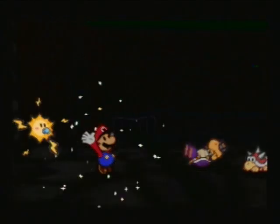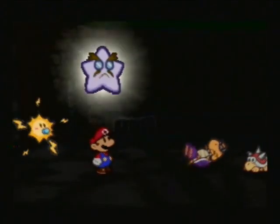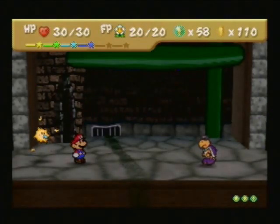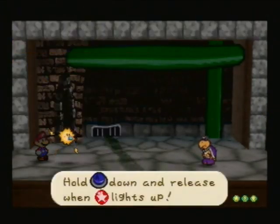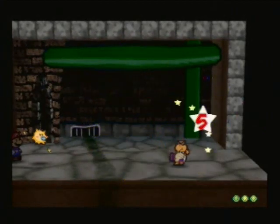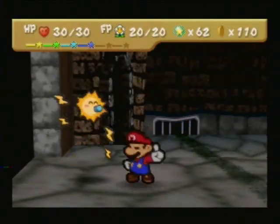We're going to use Star Storm and get rid of them because we don't really want to fight them. Using your Ultra Boots, you can check all the blocks in there — most of them are just coins or otherwise pretty forgettable items. But I'm sure in that middle one there's going to be some sort of a decent item, though I do not know what it is off the top of my head. We'll find out very shortly.